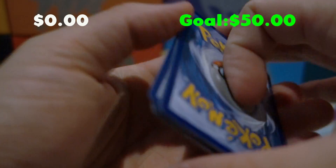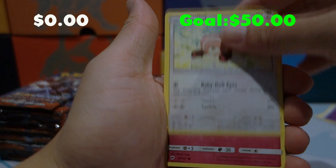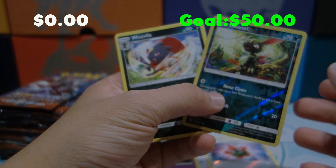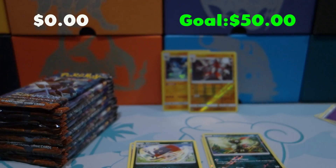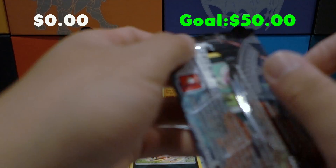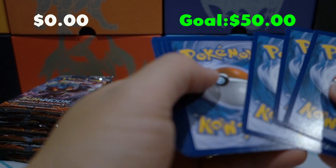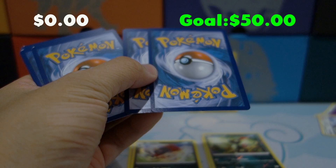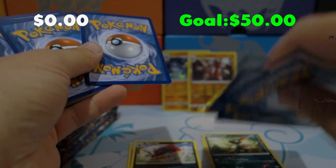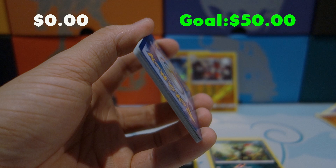Even Guzmas are good; even Acerolas are pretty good now anyway. Pack three sets up with Stufful, Morelull, Sandygast, Sophocles, Seviper, a Reverse Holo Sneasel, and a Weavile for the rare — that's pretty cool, evolution packs are always neat to pull. I'm gonna try to put all the trainers in one stack and all the commons and uncommons in another. I threw the wrong card — turns out it's an Acerola. I think Acerola is worth about 35 cents; the full art version is worth a lot.